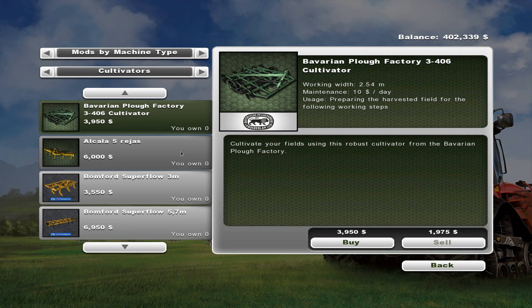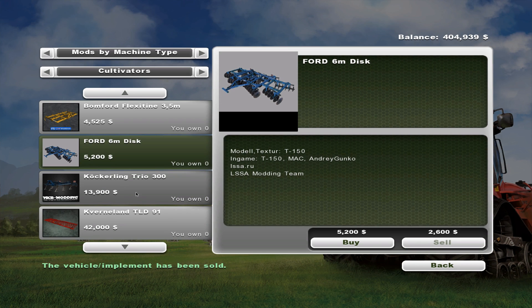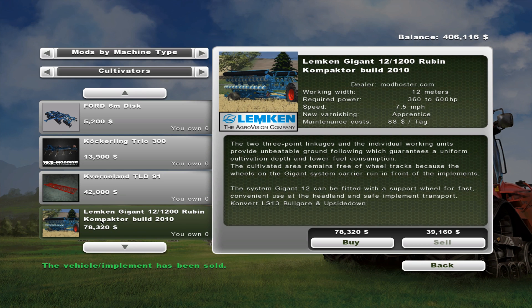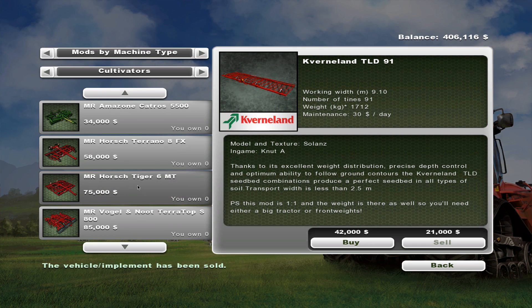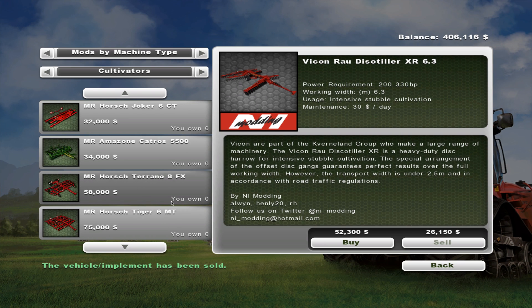I mentioned I'd like to get a bigger cultivator because we are doing corn, soybeans, and all that jazz, and our current planter does not cultivate. We currently have the Ford six-meter disc - we're gonna keep that for the time being, actually no, just sell it. I'm probably not gonna use it anymore. What we are gonna get is the Lemken Jumb Rubin Compactor Bill 2010 - try saying that ten times fast. It requires 360 to 600 horsepower, and our John Deere has 530, so we're good.